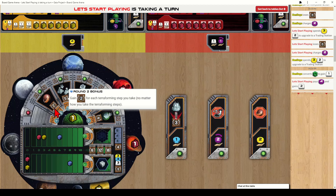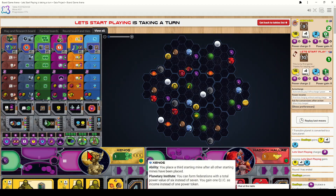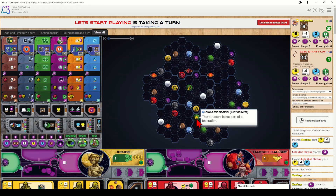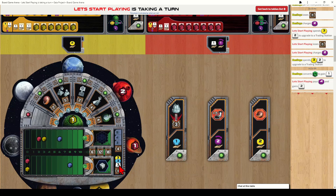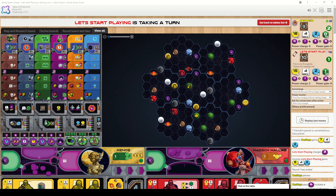Play starts next round with the player who passed first. The round-one scoring tile is removed and now we score two points for each terraforming step taken. Between rounds the Gaia phase ran — power from the Gaia pool moved back into pool one and the planet has turned green with my Gaia-former still on it. When I build a mine there next turn I just pay the mine cost with no QIC needed, then the Gaia-former returns to my board for reuse. End-game scoring covers the two end-game objective boards, technologies, and leftover resources. I hope this video has been useful — good luck playing Gaia Project!